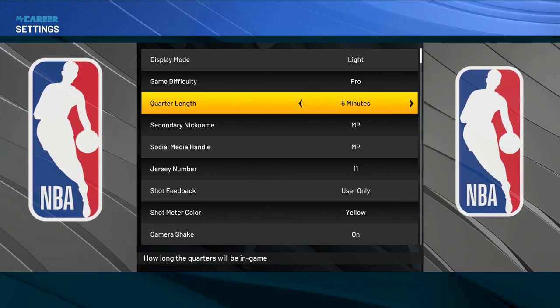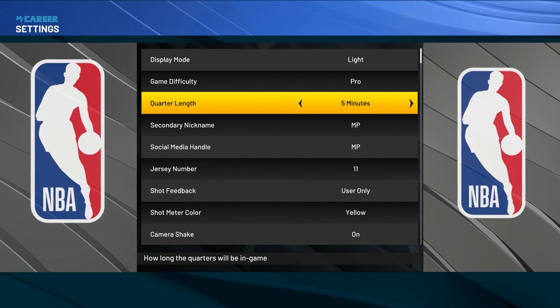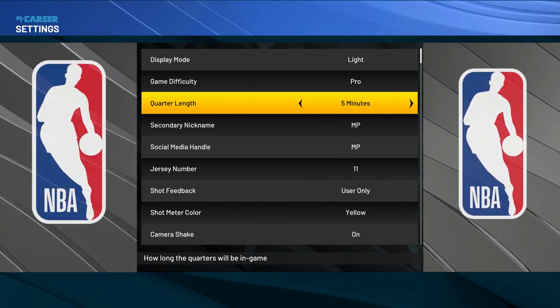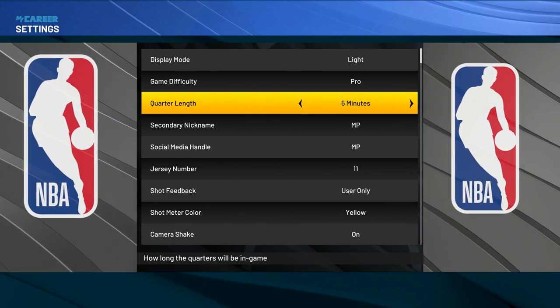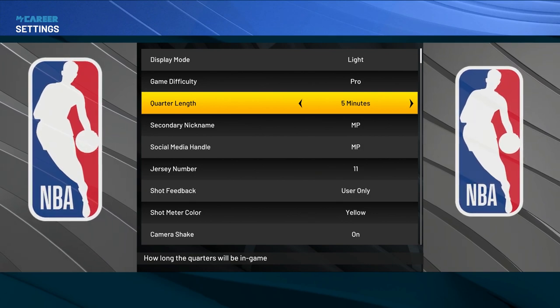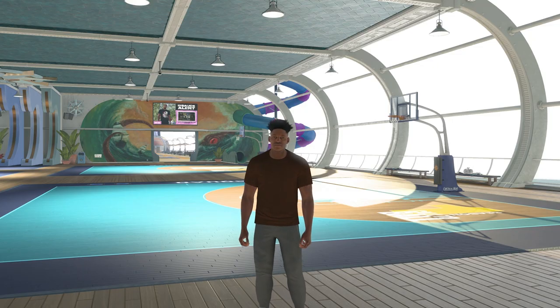If you guys didn't know — if you're up or down by 25 or more points at halftime, you can sim out with VC. Even though you only play half of a game, it'll count as a full game. So if you end up being up or down by 25 or more after halftime, you can just sim out and it'll count as a full game for Gym Rat.